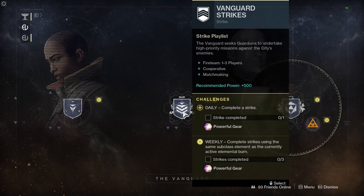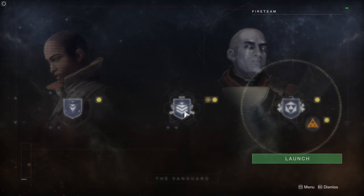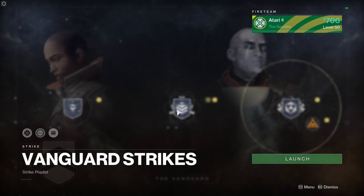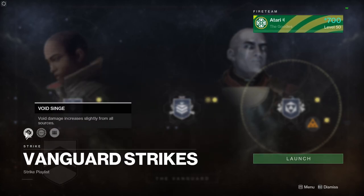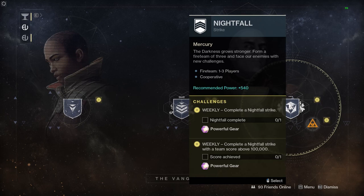Moving on to vanguard strikes — complete a daily strike and that will get you some powerful loot. The weekly challenge is to complete strikes using the same subclass element as the currently active elemental burn. So no longer do you have to match up what your fireteam members are using — you have to match the weekly burn, which is void singe. This is a very intelligent change; I applaud it. So make sure you're on a void subclass to complete that strikes weekly challenge for powerful loot.